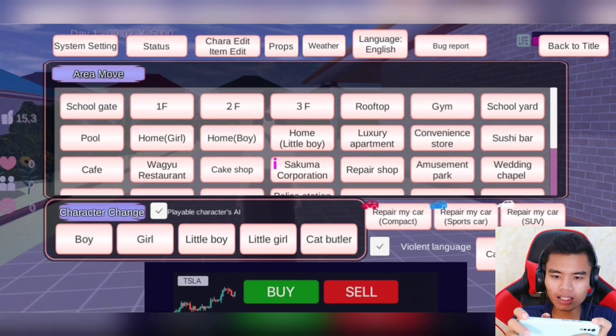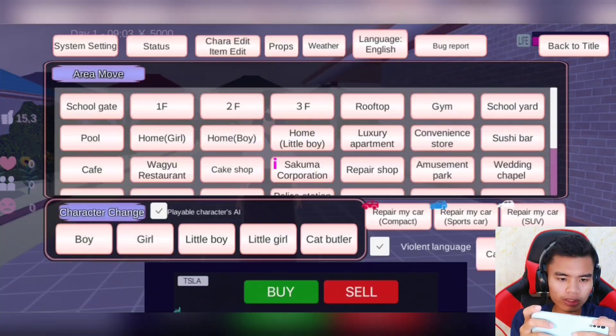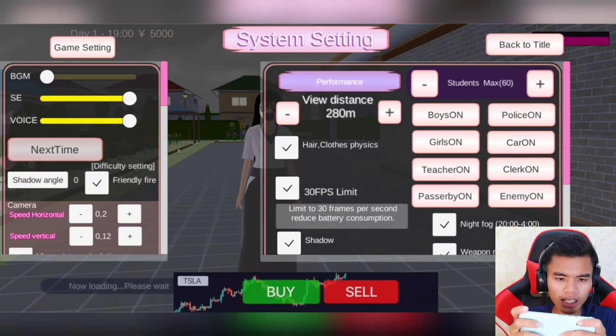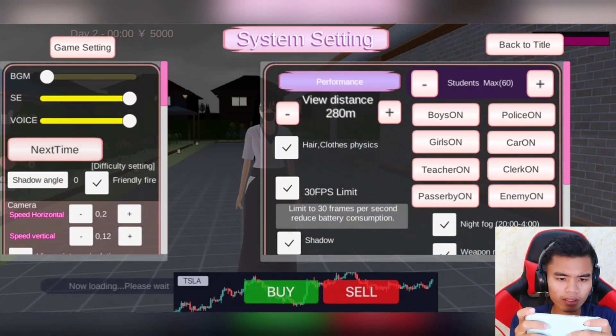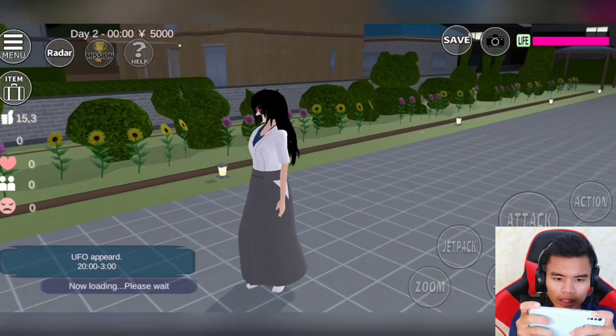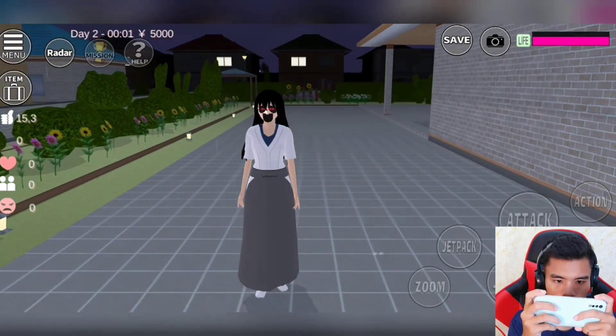Lalu kita ubah keadaan hari menjadi malam. Kita kasih hujan, terus kita bikin jadi malam. Kita ubah waktu ini ke arah malam — jam 12 malam. Tengok tuh, wah Slendrina yang menyeramkan! Oh, it's so crazy!